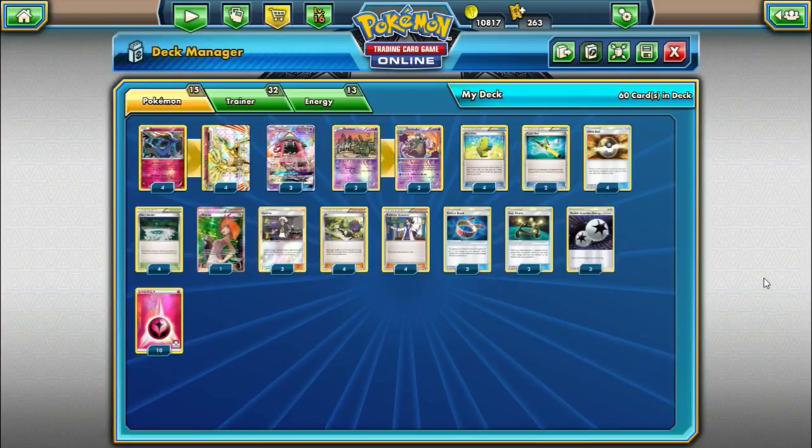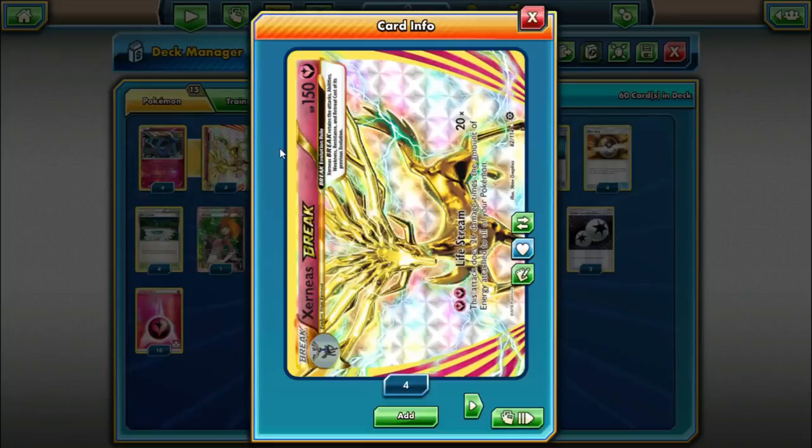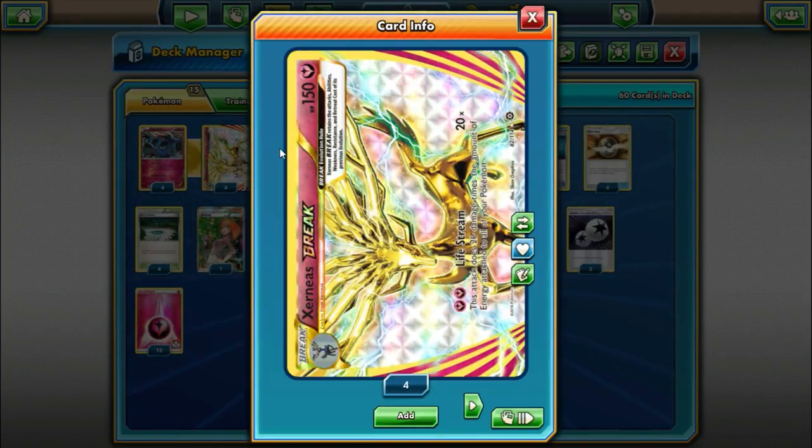The reason we are looking at Xerneas Break is for its attack Lifestream. It does 20 times the amount of energy attached to all of your Pokemon, just for two Fairy Energy. You might be thinking that's good, but how are we going to get the energy in play to actually do that?